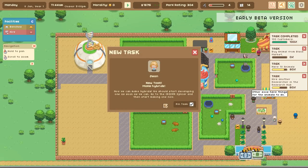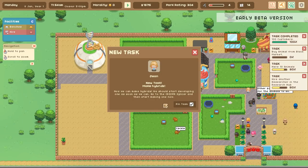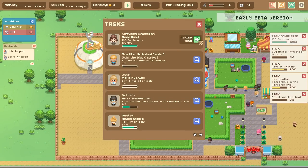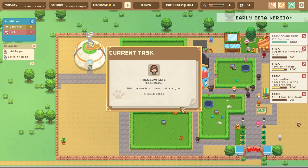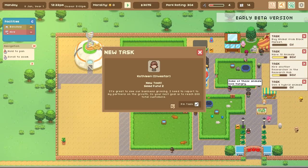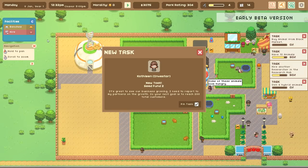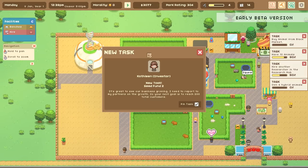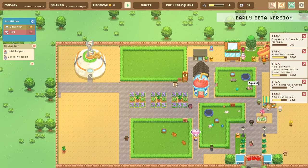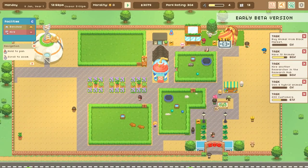We built the splicer and now we have a new task: make hybrids! We should start developing one as soon as we can — go to the CRISPR splicer and start making one. Let's go see Kathleen and report in that we've had 100 customers — yay! She gave us more money which we really needed. New task: it's great to see our business growing, report to my partner the growth. The next goal is to reach 200 total customers! Two hours until horsies arrive — I feel like we should be able to get 200 total customers.